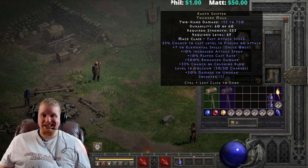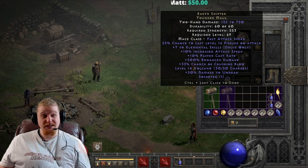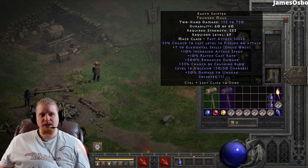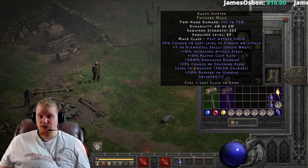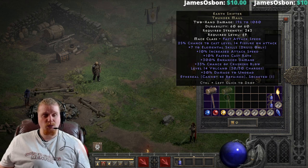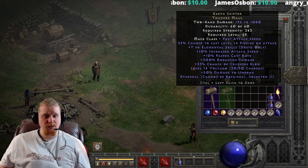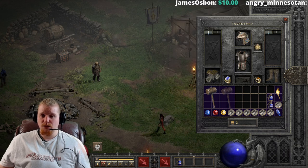Earthshifter Thundermaul is an elite tier item. It is a very high-level item and, unfortunately, a very high-strength item. With a strength requirement of 253, you are definitely going to have some issues wielding this on a character. It does have some very nice damage of 132 to 720, and the Ethereal version has 196 to 1080 — very, very high damage. It also has some interesting effects on it, and we're going to go over those.